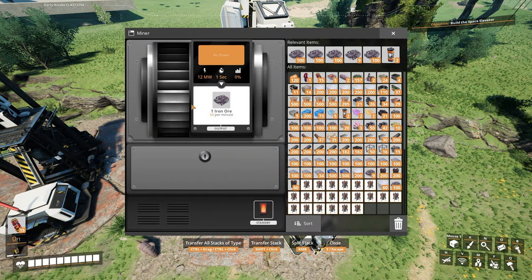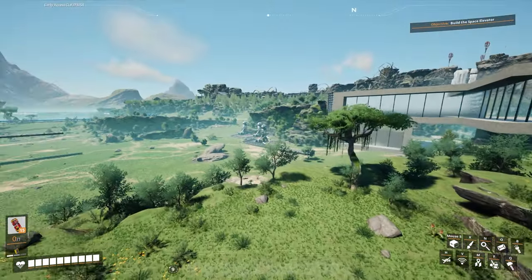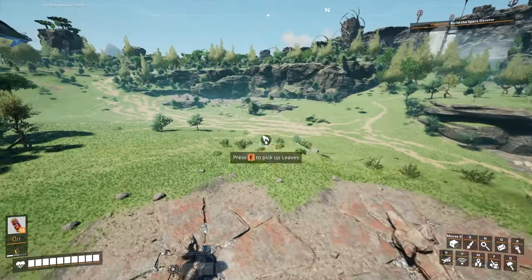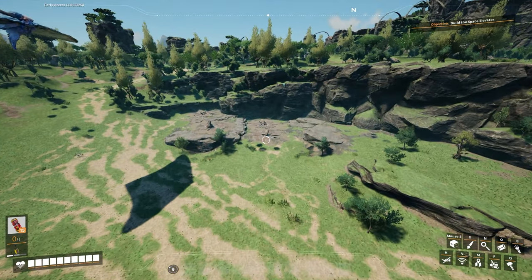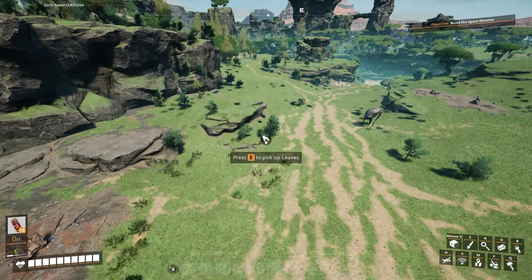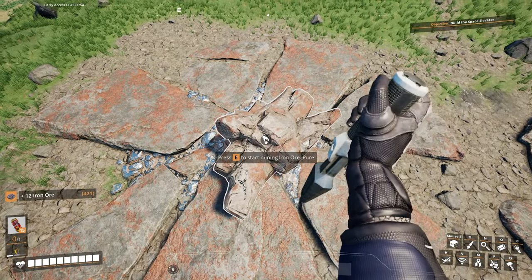These guys will produce 60 per minute, not overclocked. If I was to overclock them, they would produce a lot more — probably 120 per minute, which is the same as the basic normal nodes. We do have some more iron over here, impure nodes, and I think that this is all iron over here, probably all impure nodes. Yeah, a lot of iron nodes around here, they're just not great iron nodes, which is fine. They don't need to be fantastic iron nodes, it'd just be better if they were. We'll probably end up using all of these nodes around here.